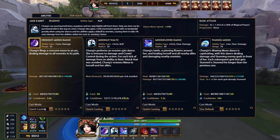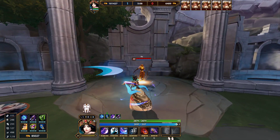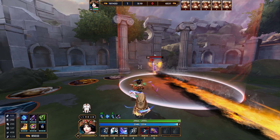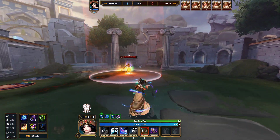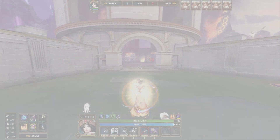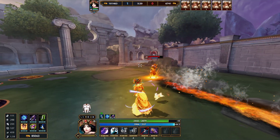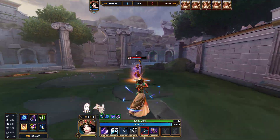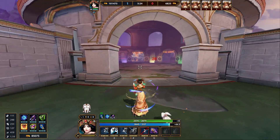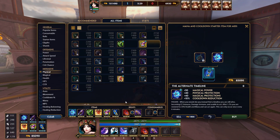If you do play Chang'e, use quick casting because it just makes it so much easier. My 1 does 249 damage, and with the debuff applied the 1 hits for 261. Either way, any extra damage you do is going to be helpful.